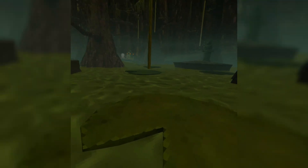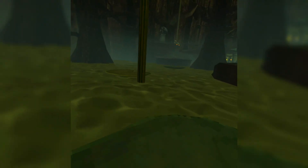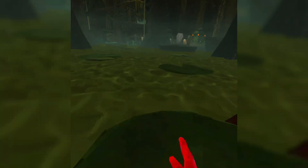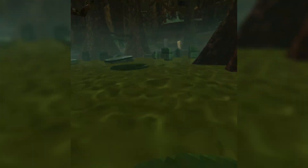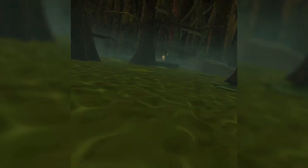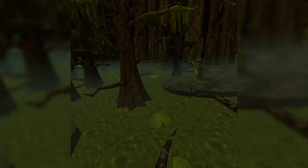The next thing I wanted to show you guys is the vines and the lily pads in this map. First I'm going to talk about the lily pads. Lily pads are very useful in this map because of how bouncy they are. You can just go around the map bouncing on the lily pads like this.